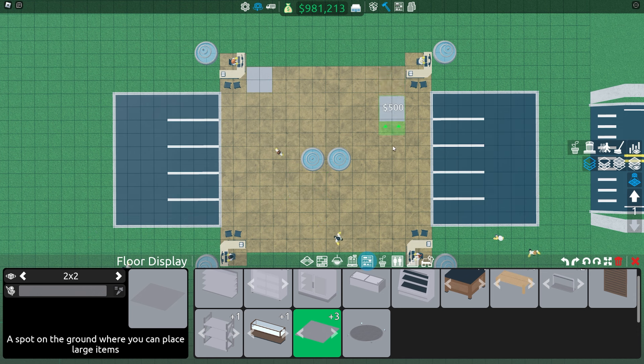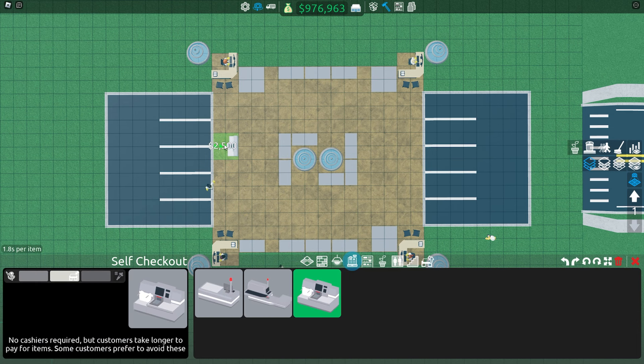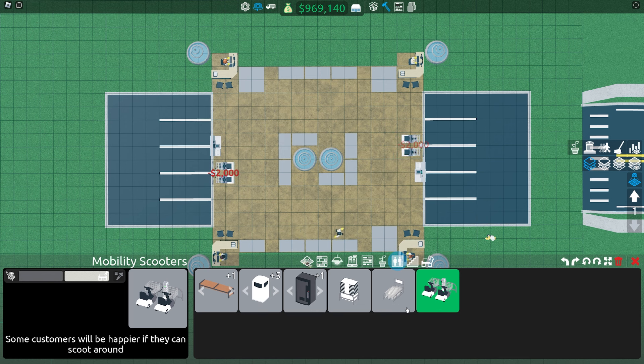Then place four finance rep desks in each corner. Now it's time to place out the shelves — it's important to place them right just like I have done here. Then place two checkout registers on each side and place mobility scooters like this.